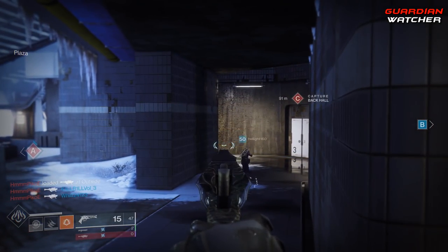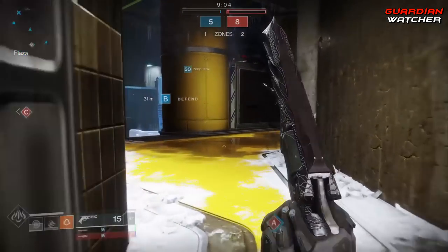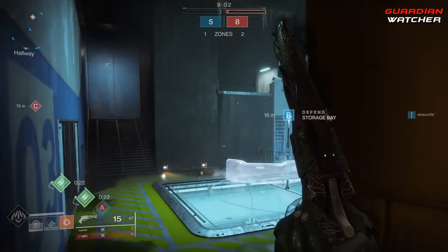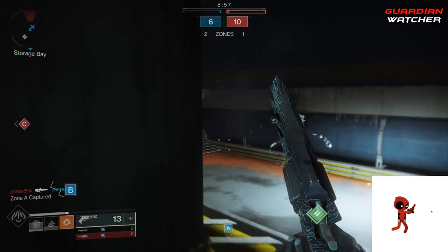It'll take out red-bar shielded enemies in a three-shot headshot, or a two-shot headshot with a one-shot body shot to follow up. Against Taken and Invaders, this thing is straight-up nasty — the extra damage from Taken Predator is definitely no joke. In normal PvE, it plays out the same as it does in Gambit.